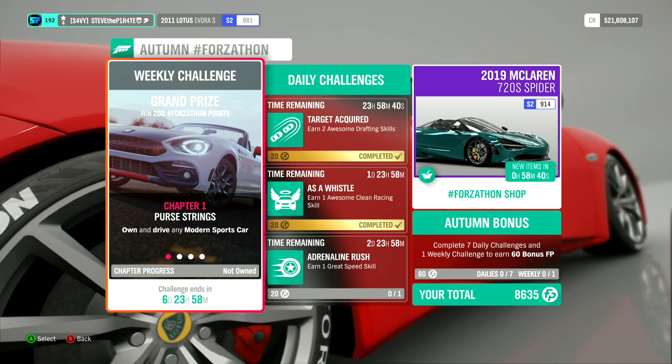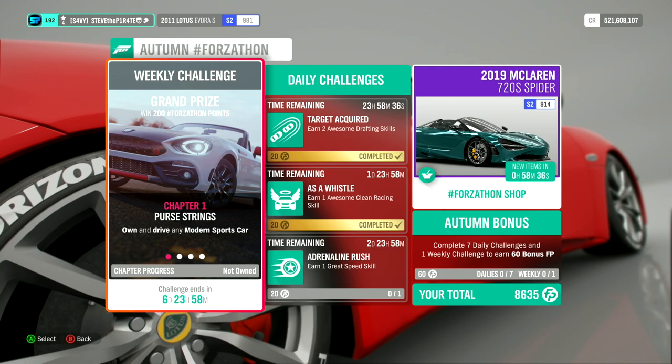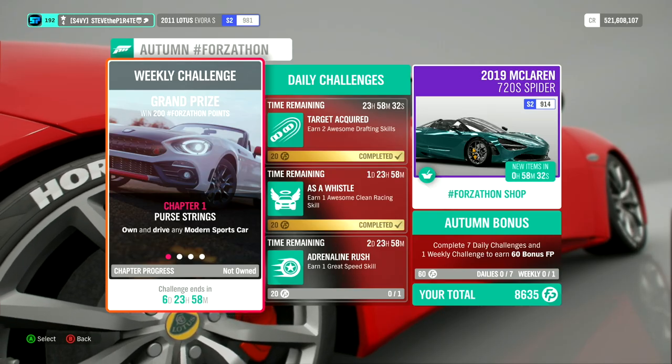This week's Autumn Forzathon weekly challenge is called Grand Prize. You can win 200 Forzathon points if you own Lake Lodge. If you don't own Lake Lodge, you will only get 100 Forzathon points.